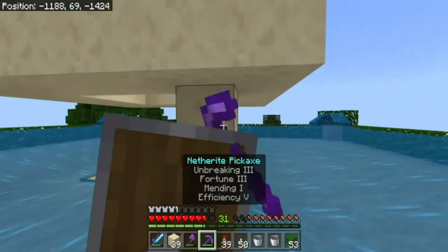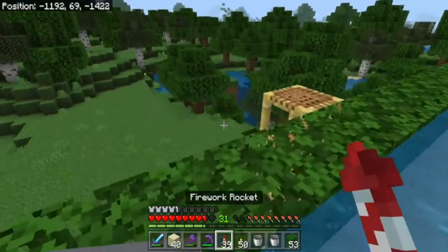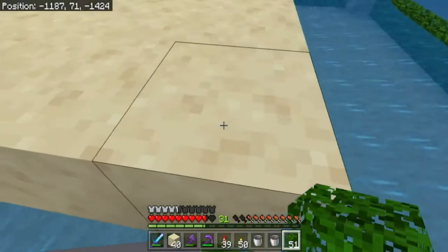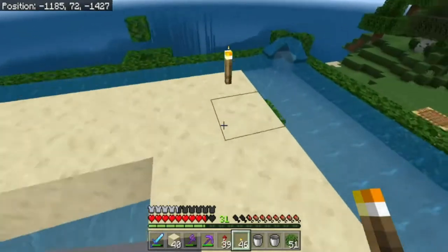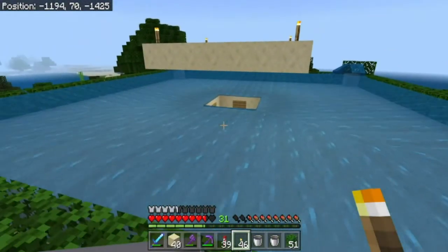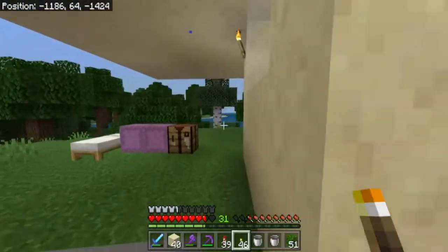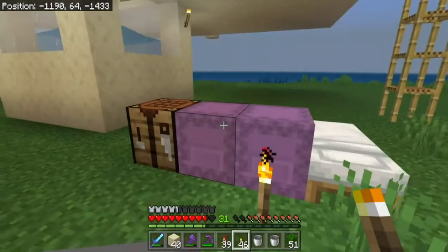Now I have to get down and find a way to get the beds up here. We'll put some torches on here because I don't want mobs spawning up here - I don't want a creeper in the system. We just gotta put the beds in and get the villagers up here, then I'll do some decorating around here, close it in, and get it more suitable.